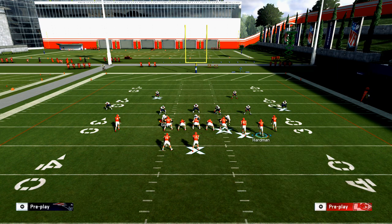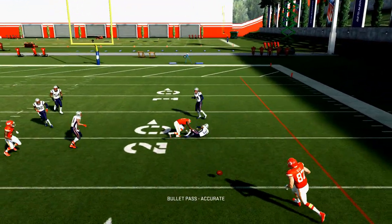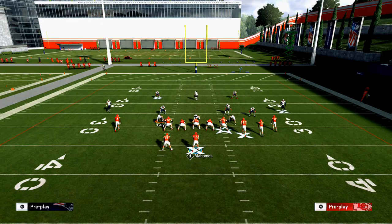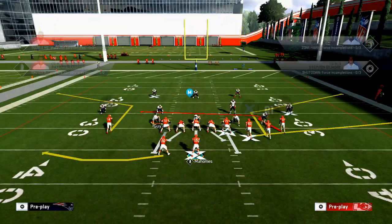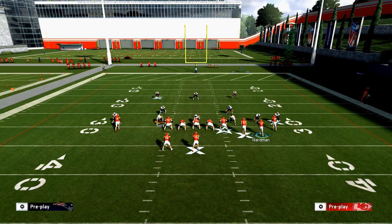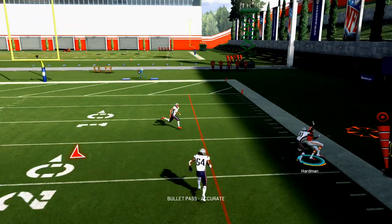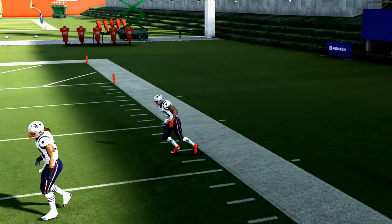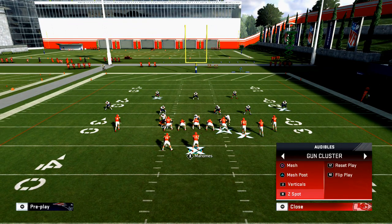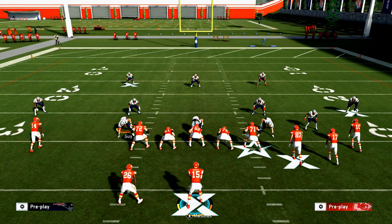I would recommend smart routing the corner route as well — that's a good corner route. Corner routes this year are the number one route in the game in my opinion. But if you just motion him out without smart routing it, you see he doesn't quite beat it. You've got to have a couple of different options and ways to beat man coverage, especially if you're playing a good man coverage team like the New England Patriots.